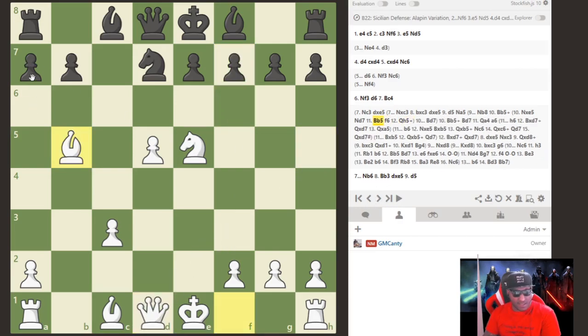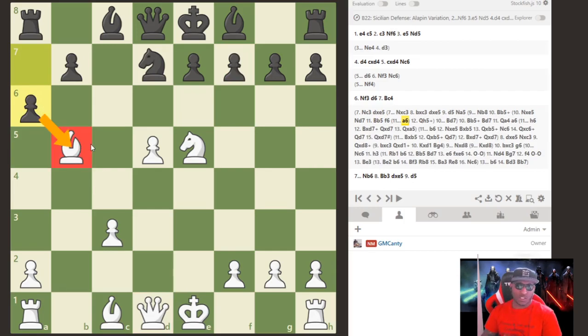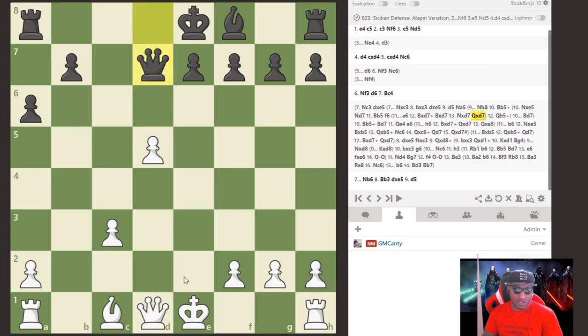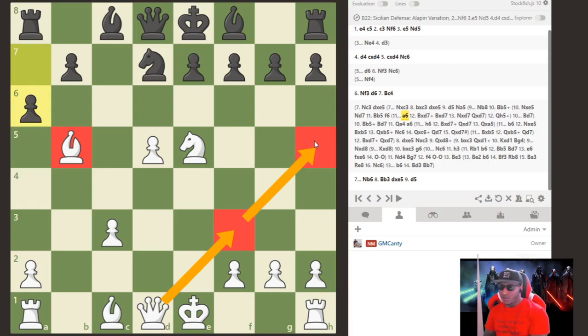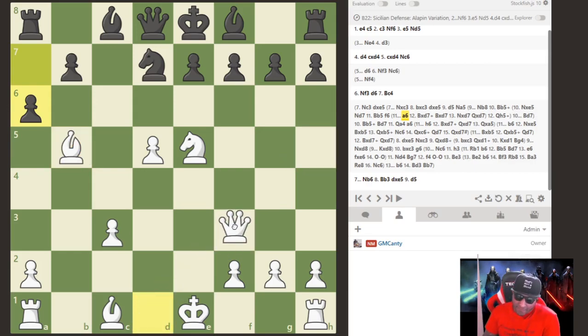That move is bishop to b5 — pinning the knight. Flip the board: you play with the black pieces and tell me what you're going to do. If you thought f6 right now, you're in trouble — queen h5. What about a6? Black is anticipating: takes, takes, takes, queen takes — trade everything off, get rid of all your pieces. But we don't have to do that. Queen to f3 is the move.